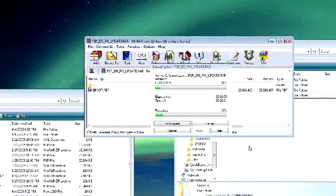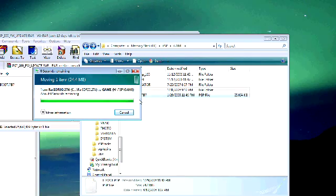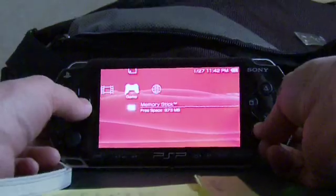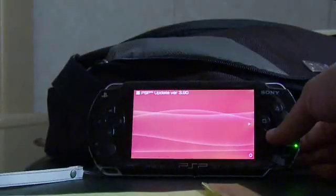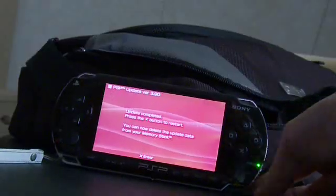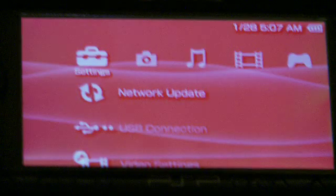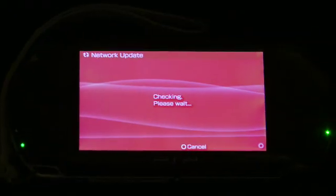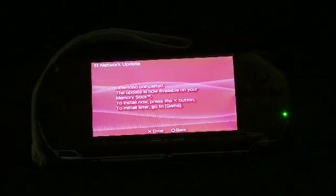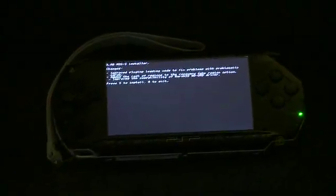To upgrade to 3.90, just extract the update folder from the archive to your PSP GAME folder. Inside of the update folder, copy over the official Sony 390.pbp. On your PSP, go ahead and run the update — it looks like the official Sony one but it's actually the custom firmware. Once that's been completed, reboot, make sure you're running the custom firmware, then go to the network update and it will actually run the updates from Dark Alex instead of the official Sony ones.